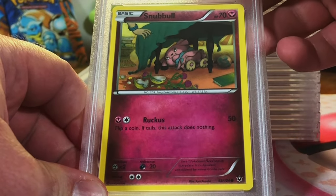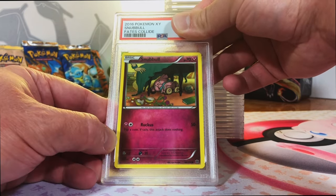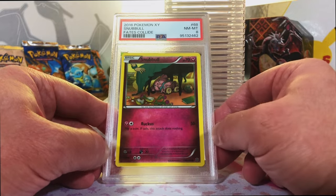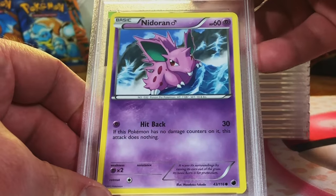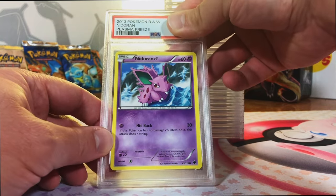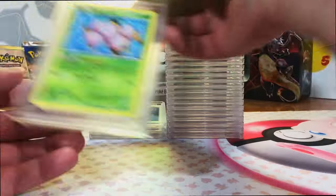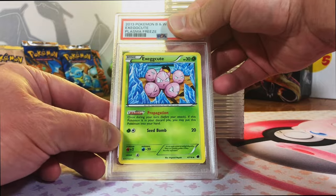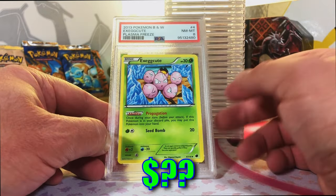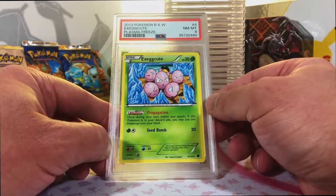Snubble Common from Fates Collide - gotta love your Gen 1 and 2s. Nidoran Common from Plasma Freeze. Original 151, of course. This has got to be a 10. Mint 9 - we'll definitely take that. I like the artwork on that one. Exeggute Uncommon from Plasma Freeze. Near Mint 8 - all right. There are some commons and uncommons with great artworks, and I like this one. It's actually an interesting Exeggute artwork with some personality to it.